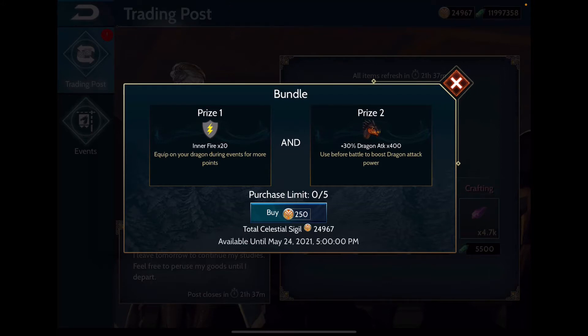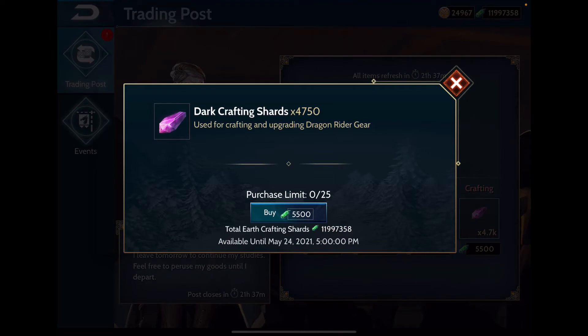Inner fires — I don't think they're worth 250 sigils. I'd rather roll the dice on the draconic chests and hope to get what I need from those. For shards: if you really need dark shards and don't want the earth shards, you could get this — it's almost a fair trade. But if you have castles and can farm the shards, just do that instead.